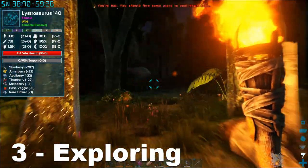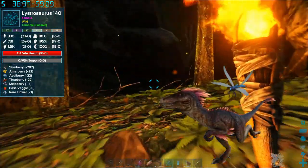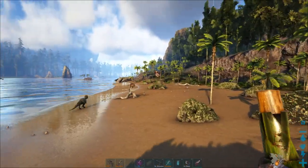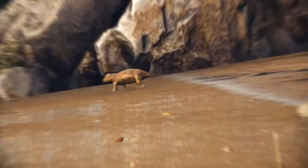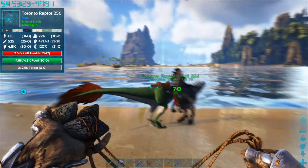When first exploring, stay clear of the jungles. Troodons can torpor you quickly, and other dangers like raptors, insects, compies, and sabertooths can be hard to notice. Instead, stay along the beaches and watch the movement of the other herbivores — if they're fleeing, you probably should too.